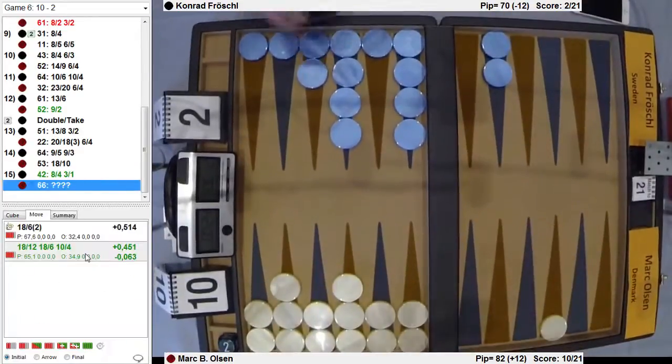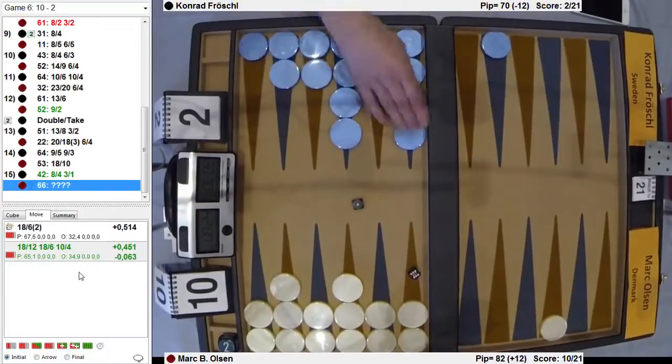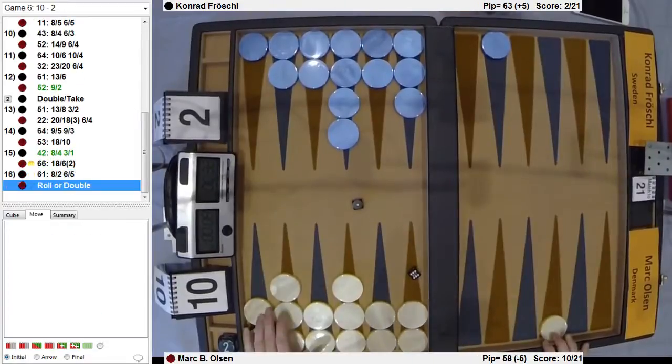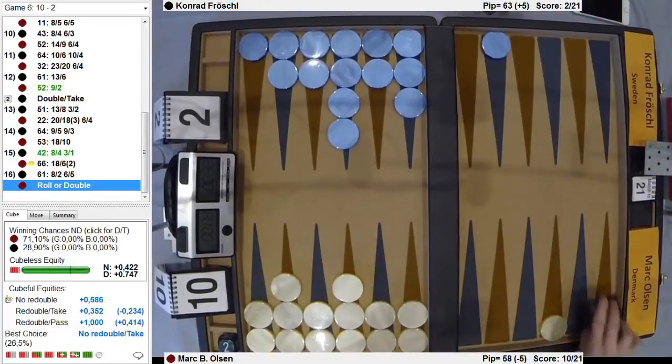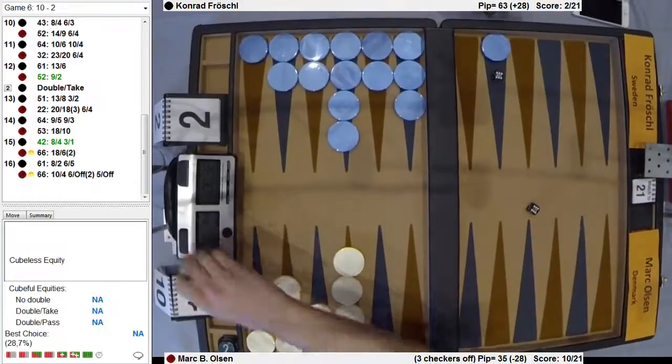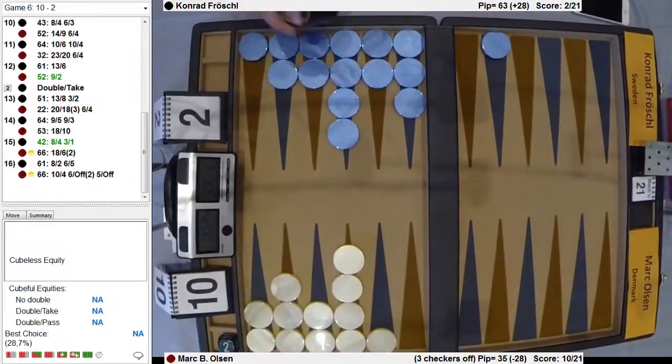6-6? Oh my God — what efficiency. 4-1? 6-1. Normally this would be a cube on a momentum thing, but at the score he must roll. He's ahead by how many pips? Unbelievable dice. He was 5, so he had to roll. And now he's just going to claim. Is that enough to take?